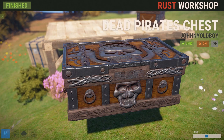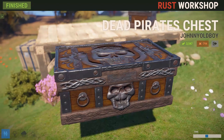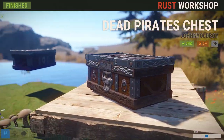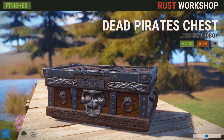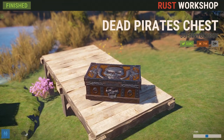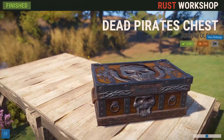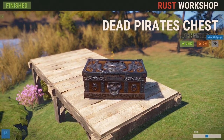This week we've got a new chest brought to us by Johnny Oldboy, and it is an awesome pirate theme. I think it's really well done — this box has lots of nice detail to it. The back and front are different and it's just got a really nice pattern. I like the touch of the octopuses — or krakens, maybe — on the sides. It's just a really nice chest. I picked this one up for sure this week, and Johnny, if you're watching, great job.